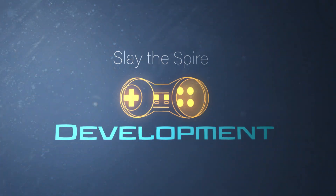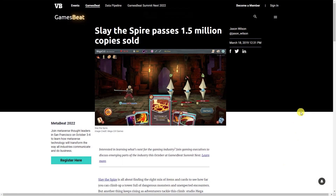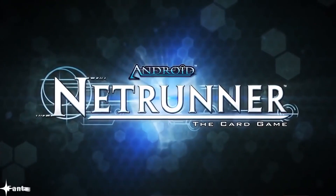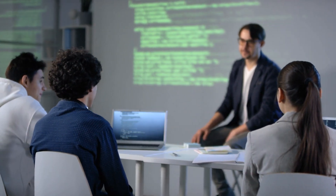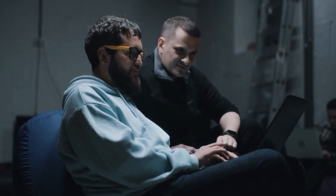Slay the Spire was the first game developed by the Seattle-based indie studio Megacrit, and has achieved both critical and commercial success. Megacrit's initial goal was to fuse the concept of a roguelike game with deck-building games like Dominion. The game was also inspired partially by the Netrunner collectible card game. It was the brainchild of Anthony Giovannetti and Casey Llano, who met in college while getting their computer science degrees, and after working in the software industry for a few years, reconnected and started work on it.